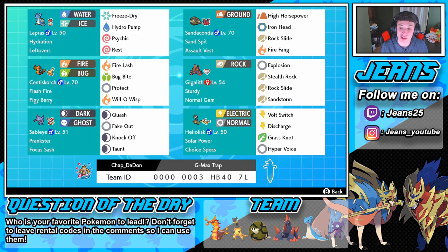In the last spot we have Heliolisk with Choice Specs, running Volt Switch, Discharge, Grass Knot, and Hyper Voice. It's a great Pokemon to bring in — very fast and deals a lot of damage. The rental code is at the bottom of the screen, so try it out and let me know in the comments how you do. Also, for the question of the day: who's your favorite Pokemon to lead? I really like Sableye and Galvantula — Galvantula is one of my favorites. Let me know what your favorite leads are.